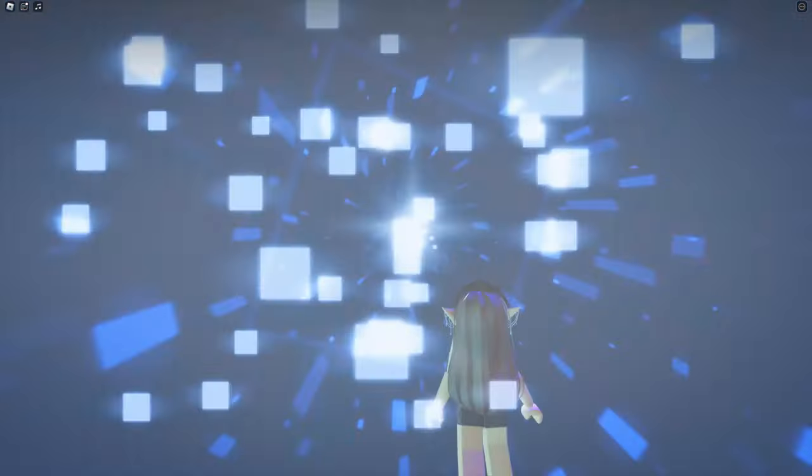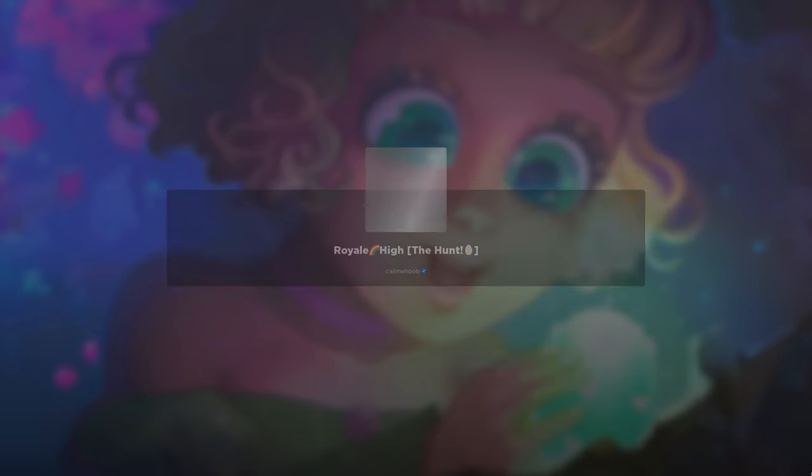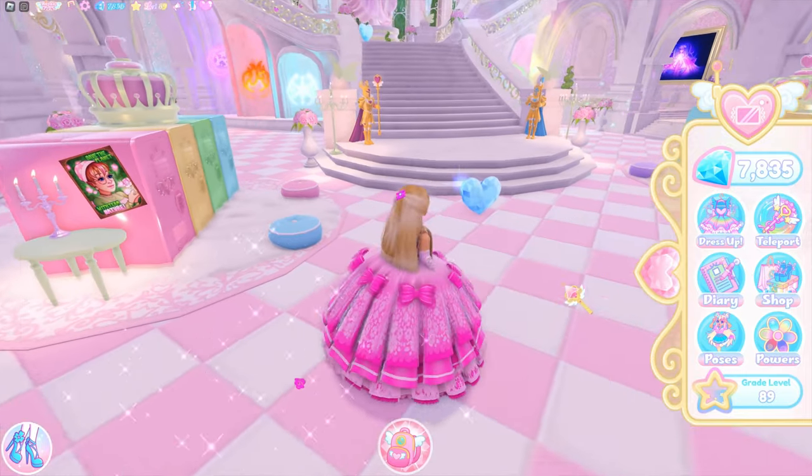Hi guys! Today I'm gonna show you how to catch the royal hype page of the Hunt event first edition. All you need to do is join this experience by searching it in Roblox, by joining it in the Hunt experience, or through the link in my description — it's your choice.